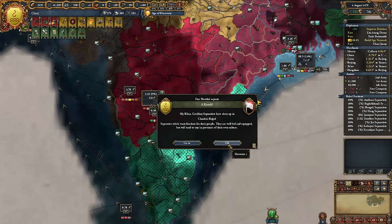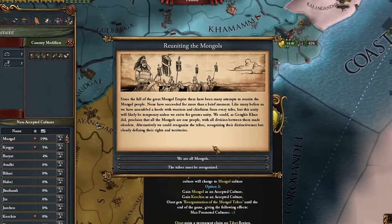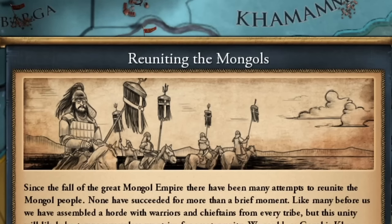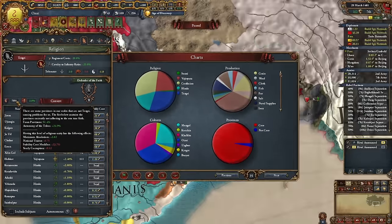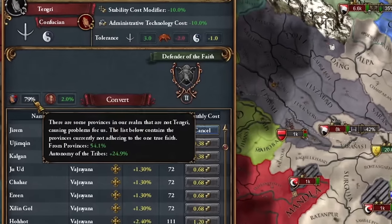I also stopped adding newly conquered areas to trading companies. After a while, I could undertake missions to unite the tribe and all of Mongolia. Since the fall of the great Mongol Empire, there have been many attempts to reunite the Mongol people — none succeeded for more than a brief moment. I assembled a horde with warriors and chieftains from every tribe, though unity will likely be temporary. I managed to pull it off, though personally I preferred having more acceptable culture. I began having increasing problems with religious unity — Confucianism had the largest religious presence, so I chose it as the accepted religion.